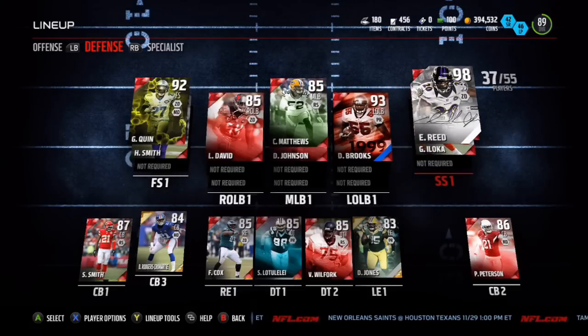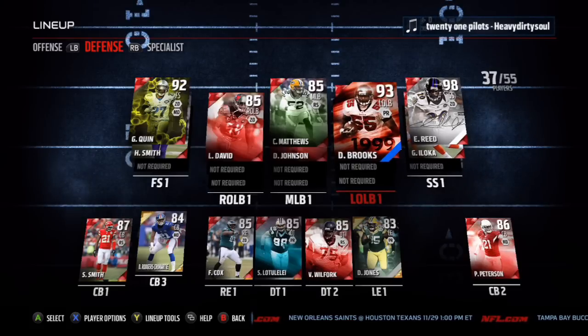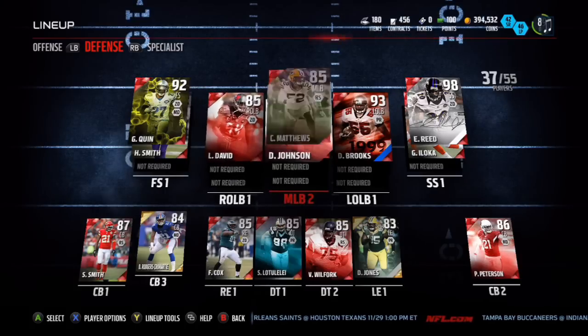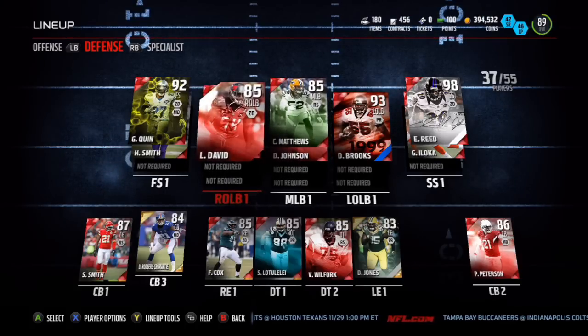My defense isn't that great. Other than Ed Reed, I've got Iloka as backup strong safety and Derrick Brooks at left outside linebacker — he's pretty good. But the rest of my linebacking core is a bunch of base elites and I'm not sure who to get.